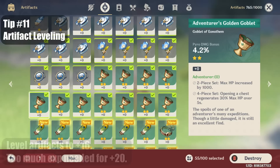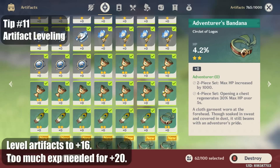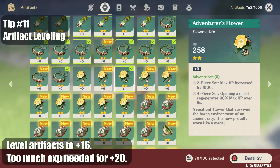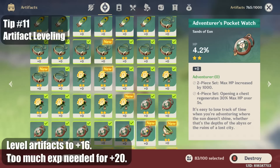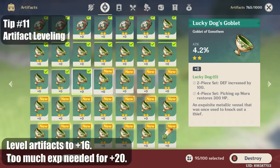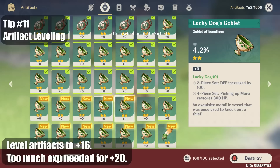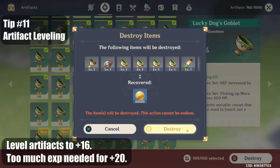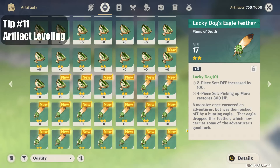While we're talking about artifact efficiency, it's better to keep artifacts at plus 16. The resource needed to go from plus 1 to plus 16 is about the same as going from plus 16 to plus 20. It's way more efficient to get another 16 levels on an artifact than to only get 4. So you should not rush to max artifacts to plus 20 early on — only do so if you end up getting near-perfect rolls. This way, you get a more powerful team instead of just a single strong unit.